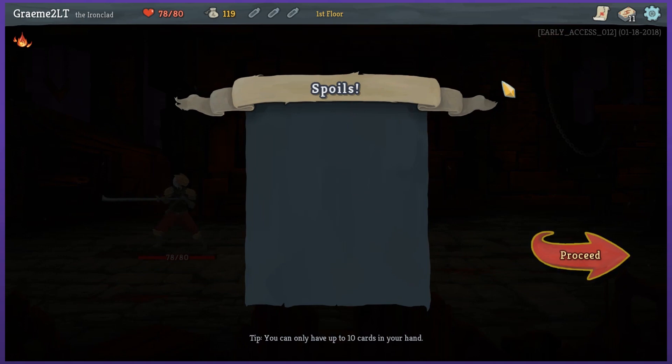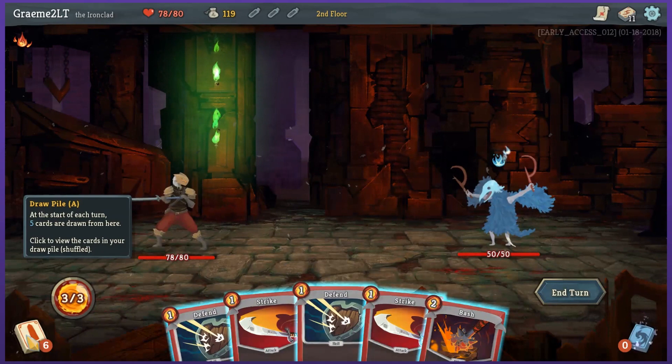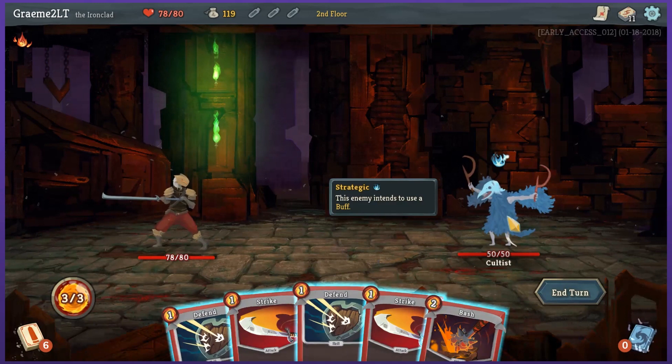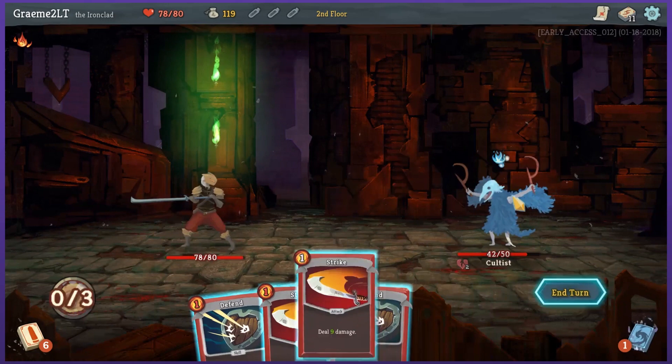Up to 10 cards in your hand, but this is my deck — that's different, right? So I can have all of those. At the start of each turn, 5 cards are drawn. Click to view — oh, so I can see what's coming up sorted by rarity. He's just using a buff. This cultist — also known as man dressed as bird with a tail who ripped the horns off an antelope. He's got some weird mix-matched things going on. I'll bash him. If he's just sitting there using buffs, I might as well, and then get that 9 damage again.